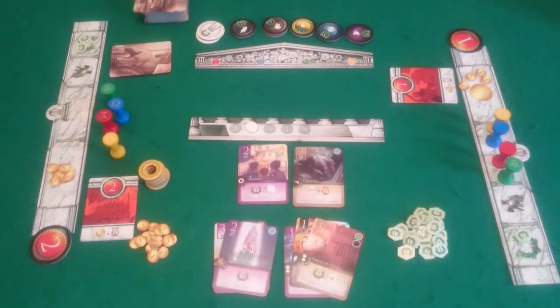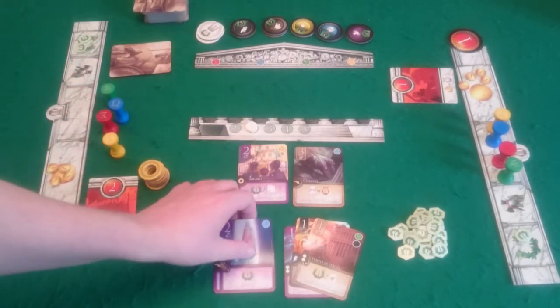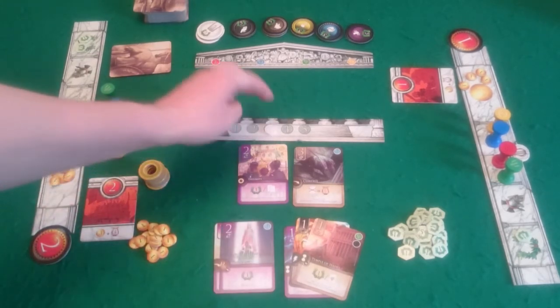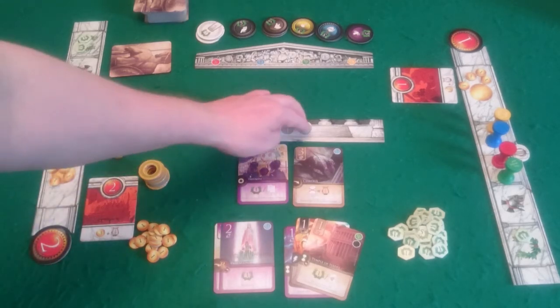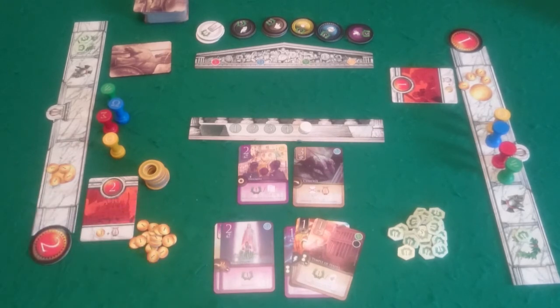You then move on to the end of epoch phase, where players reset any activated cards in their domain and move the epoch marker up. You then begin the next epoch with the awakening phase. You repeat this process until you reach the fifth epoch. At the end of the fifth epoch, that is the end of the game.